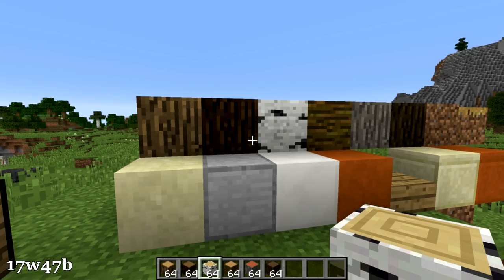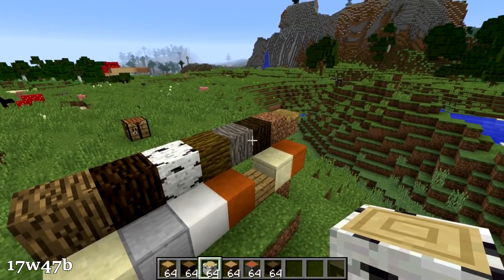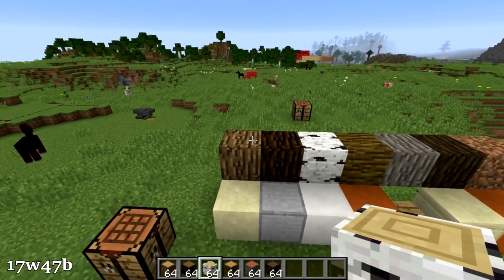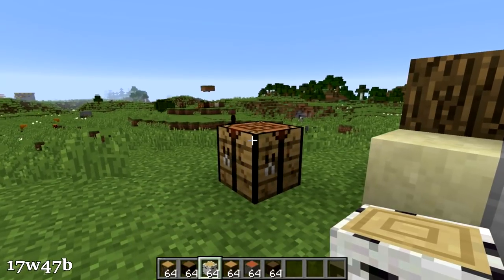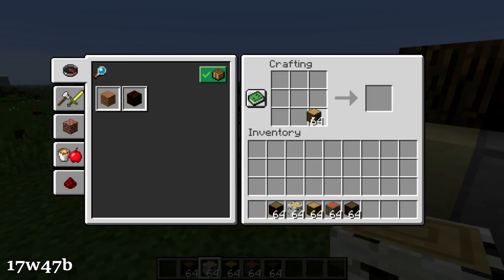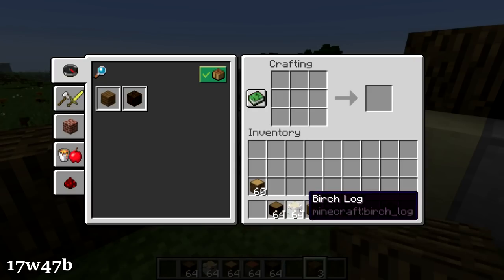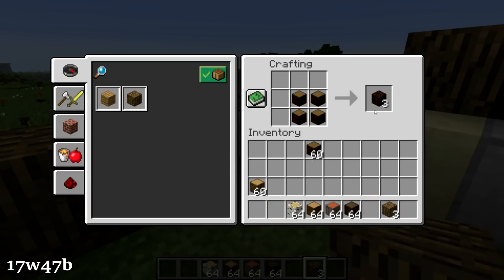Also new in the B snapshot: remember when I told you guys yesterday that all these bark blocks are for creative only? Well that has now been changed, and you can now craft them in survival. The way you do that is you go into a crafting table, take four logs, and place them in a two-by-two like this, and that gets you three bark blocks, which have the log texture on every side.